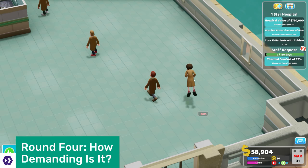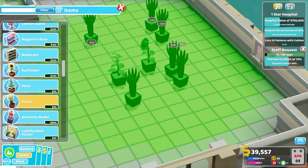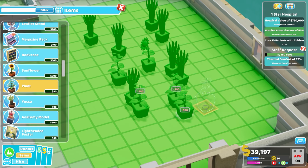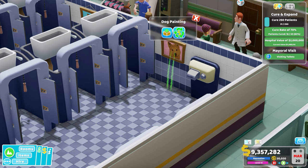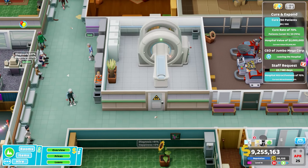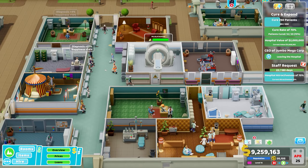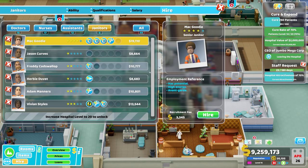Two Point is not bothered about high standards, unless you've got a special visitor coming — then you better hire some more janitors to clean the place up, pop a few more plants down and hope they don't look too closely at the paintings. Is that dog's eyes bleeding green goo? It's because of this that I find Two Point so easy to dip in and out of. I can play it over a lunch break, I can play it to kill some time, but it won't suck up my whole evening.